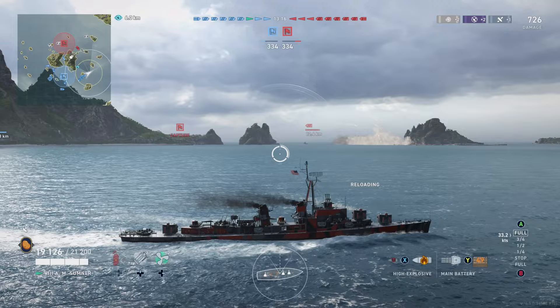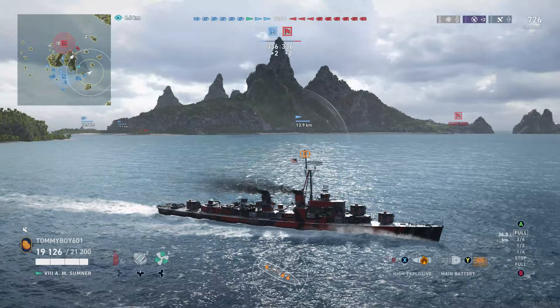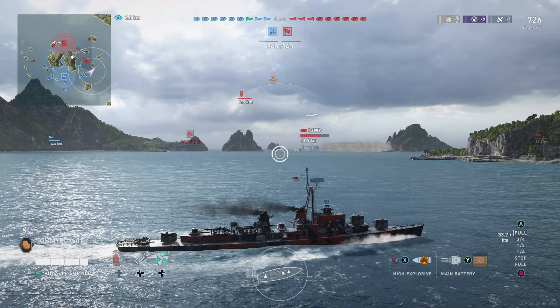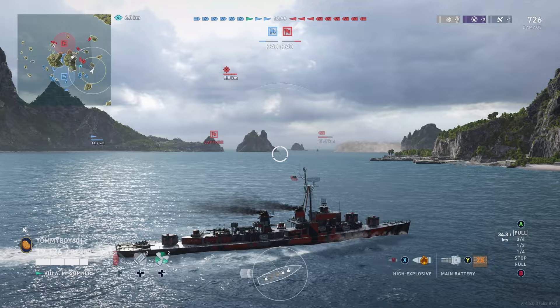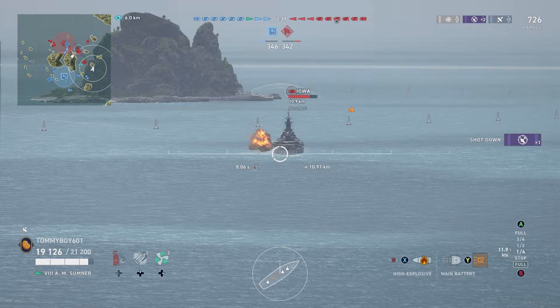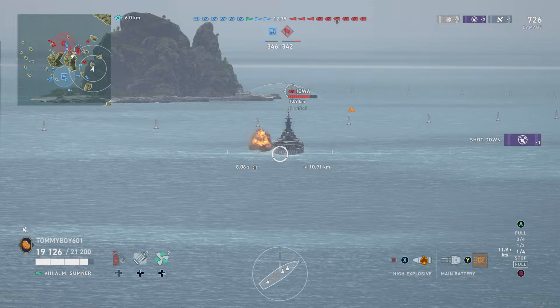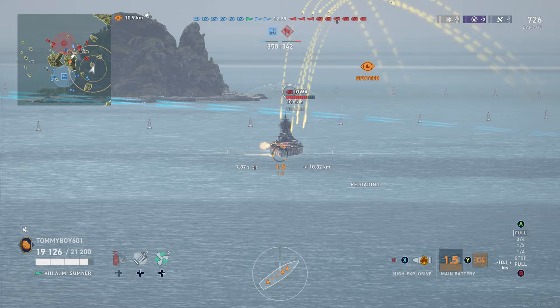There's a Friesland out there who just blew his cover. We're going to engage him and let him hide into his smoke, then use this time to drop off radar. We now have information that a Friesland is on our side of the map, so we have to play this smart. While the Allan M. Sumner is a king at Tier 8, it feels like a Gearing — and the Gearing was already one of the best gunboats at the legendary tier. We find a nice sheltered location, using the island for cover from the Friesland while keeping an eye on the Iowa's turrets.